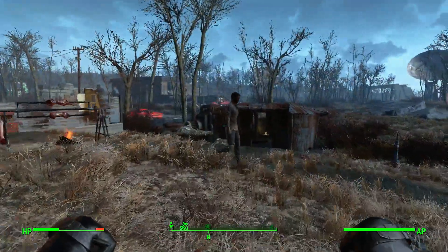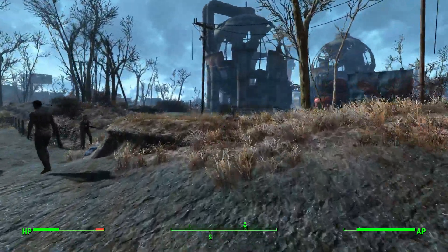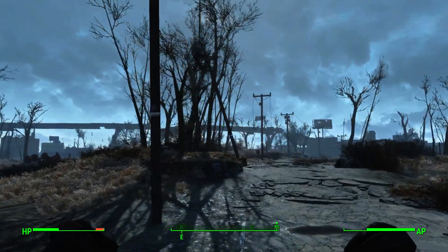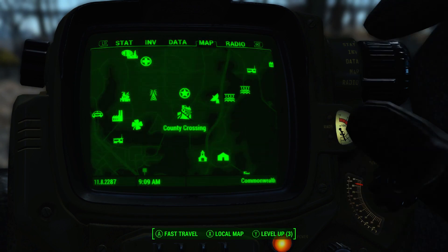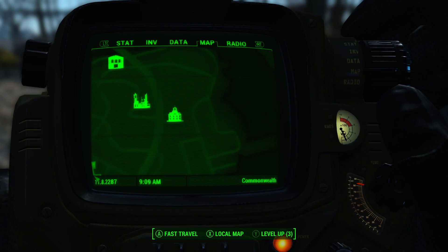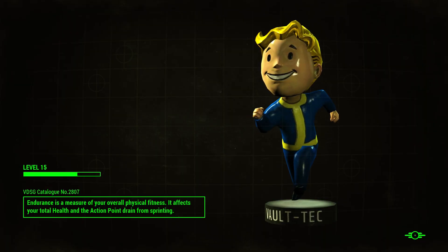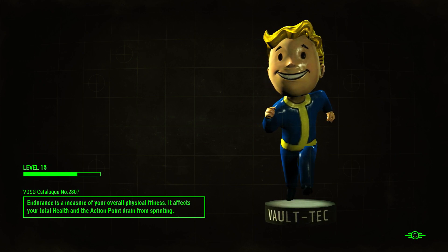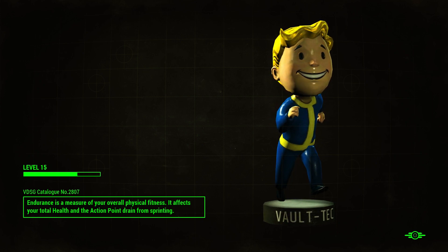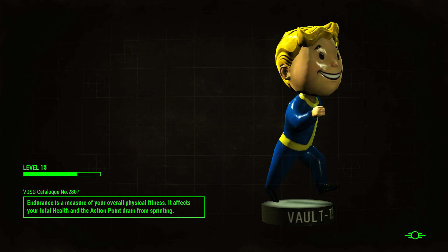They're in Hubris Comics - that seems like a bizarre place for ghouls to be. Let's sleep in their bed while we're here. Oh wait, we can't because it's owned - how lame. There is something cool over there though - watertowers or whatever. So yeah, we have to go to Hubris Comics which is just over there - that seems like an easy enough thing to do. The name to me implies it's a comic bookstore - maybe I'm being crazy, but that's the impression I'm getting.